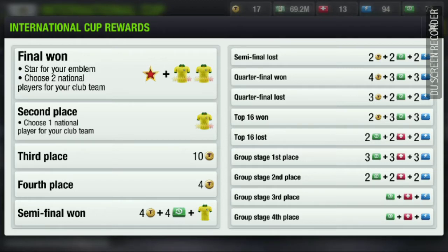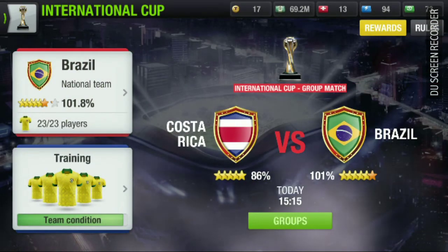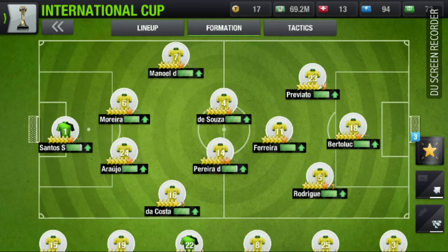For rest and for tokens — fourth place, third place — and if you come in second place you get to choose one player, and if you win you get to choose two players.